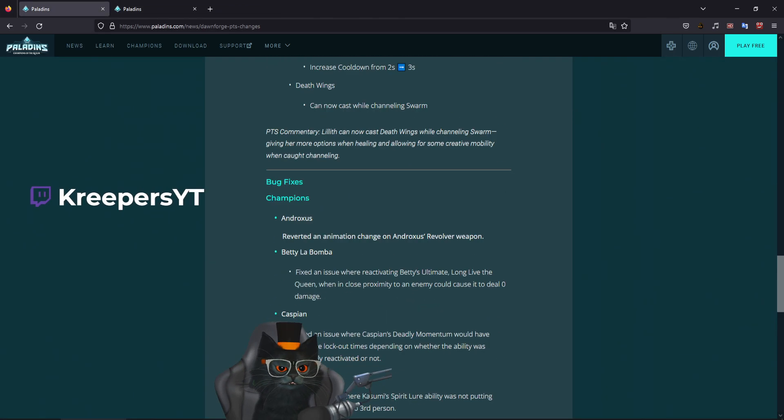Enemies with curse marks are now granted a reveal on Kasumi as long as they have a curse mark. Okay — a reveal — nothing too bad.